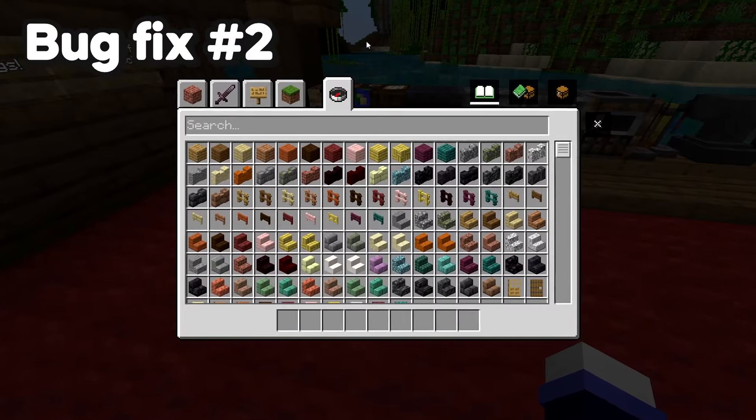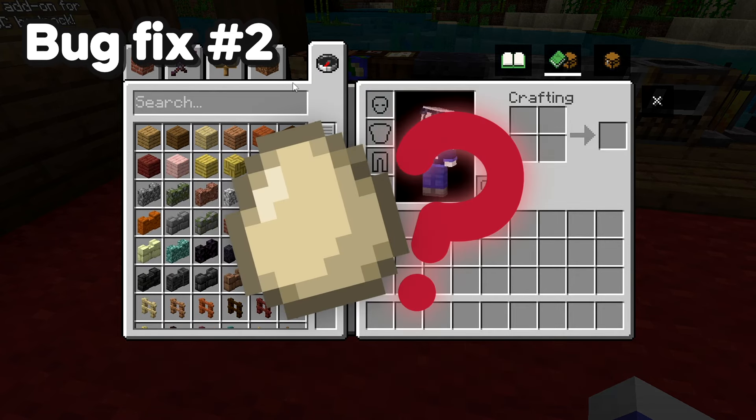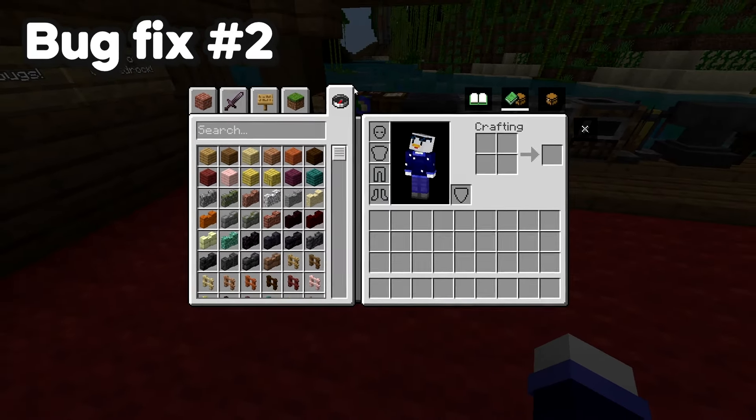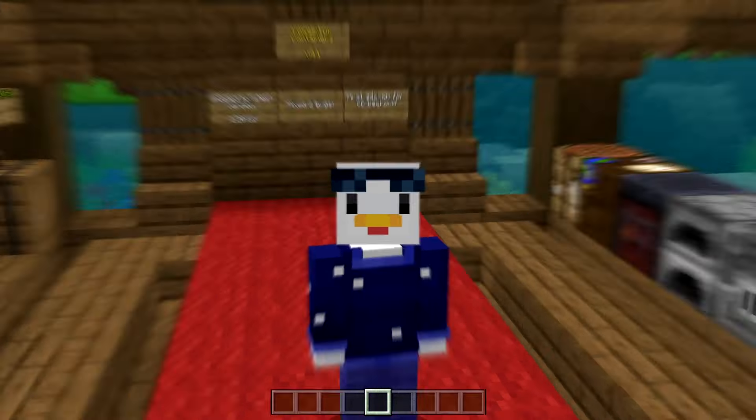The second change is in the inventory. You can actually see the compass here — that was an egg in version 4, in the main version. I don't know where that came from but now it is fixed.